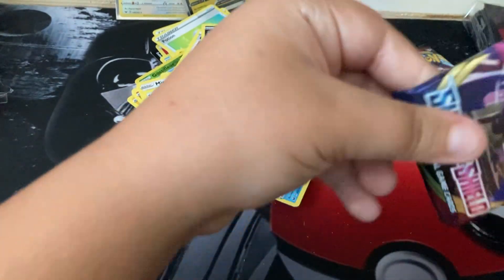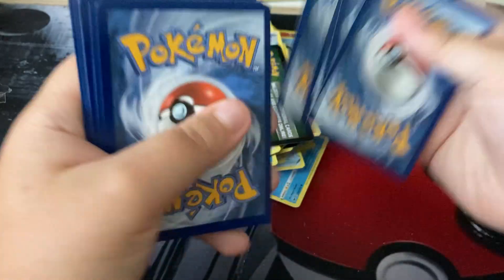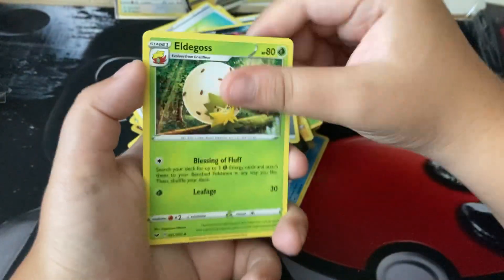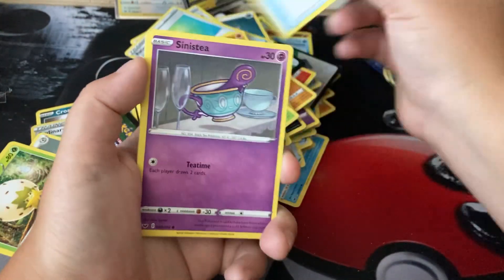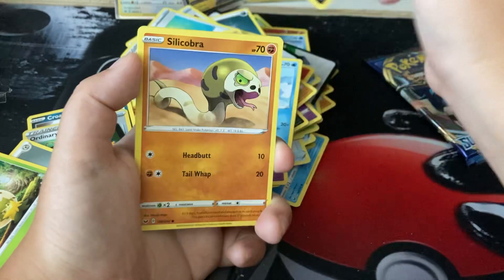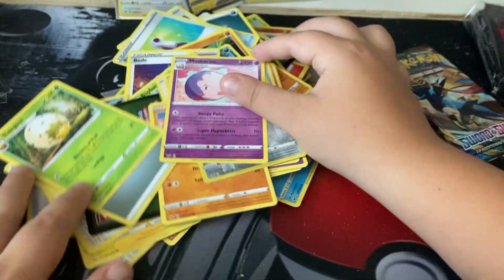It's really coming down to the wire. This pack and the next one have to have something amazing. Air Balloon, Boltund, Seawaddle, Shellder, Crogunk, Shizue, Cobra, Braviary, and Mamoswine.